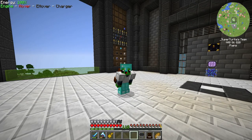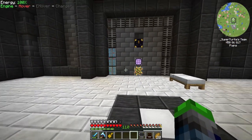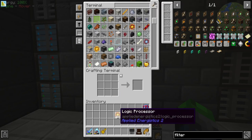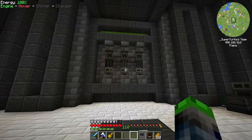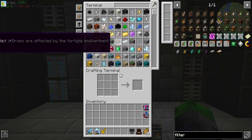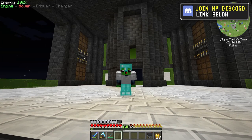Welcome back to Direwolf 21.16. Today we're going to be getting into some fun stuff, starting off with automating our processor automation using these logic processors. Everyone is worried about how to do it, but I've found a way using Mekanism. We're going to be using these Mekanism transport cables, so we're going to need to make up a bunch of those. I'll start this episode by making a lot of steel.